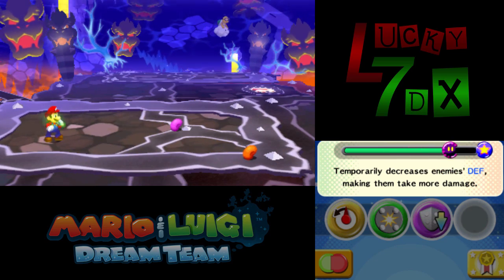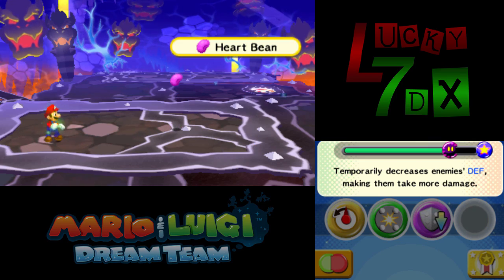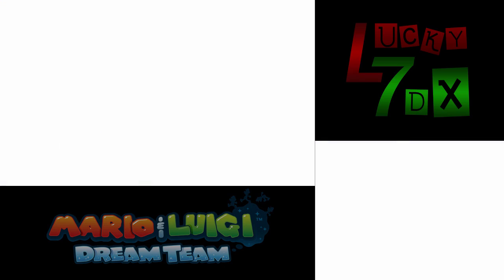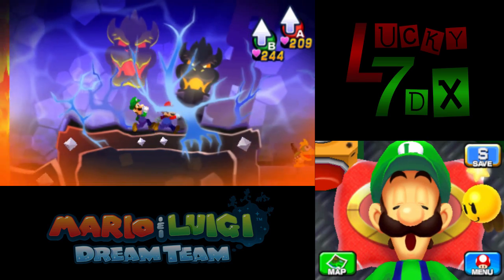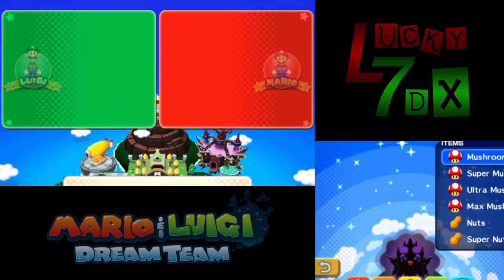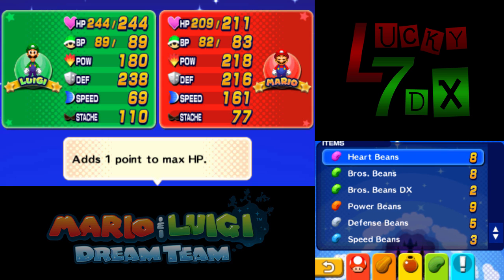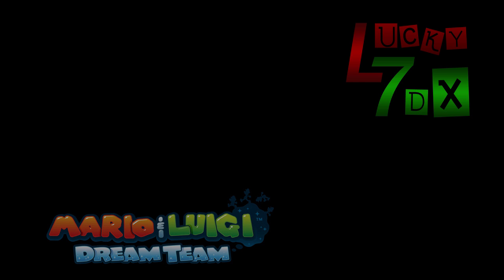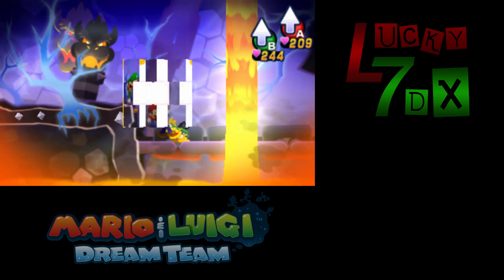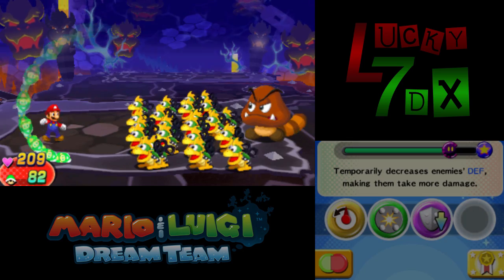I forgot to show something off really cool. If you want to really farm beans, you can hit the enemies to collect the beans, then run away — and you still keep the beans. So if we look at our bean counter right now — nine power beans, eight of another type — if you kill some enemies but not all of them, collect the beans, run away, then do it again, you get infinite bean farming. So that's a thing.